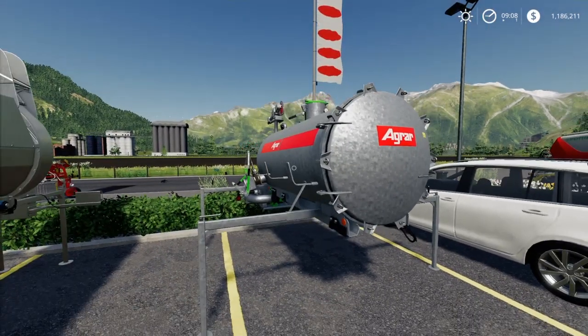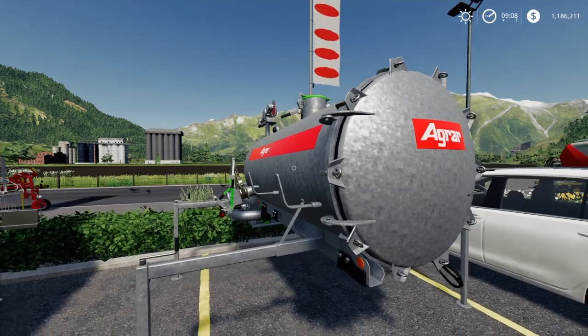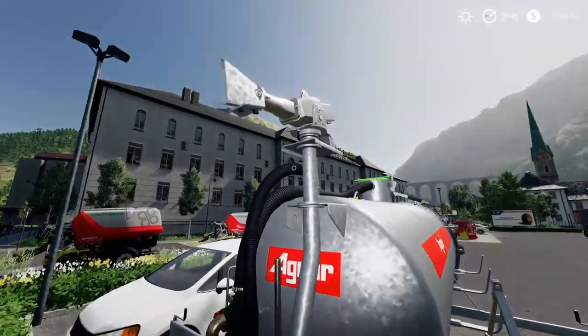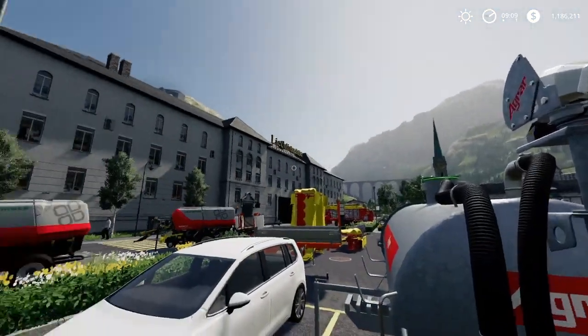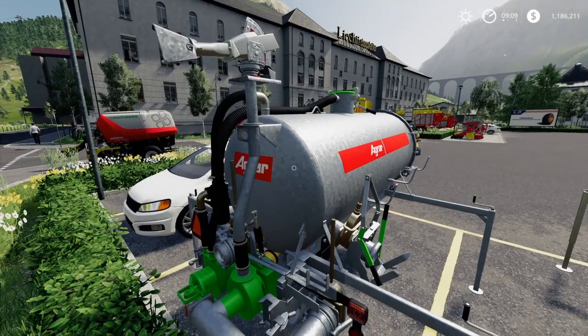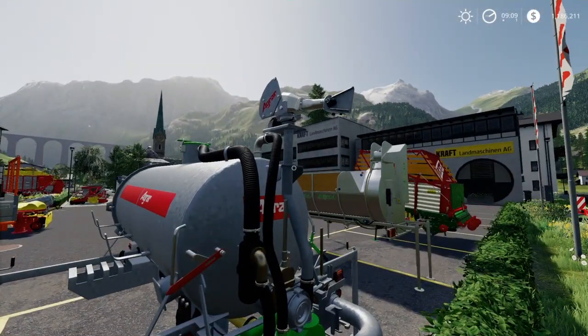Next up for the Unit Track: a slurry spreader — the Agrar ADF 3200 Slurry Digest Tank. 3,200 liter capacity, 10 meter working width. I noticed in the shop it comes with three different attachments: first a kick plate giving 10 meter working width; then a really cool gun attachment that you can control to shoot slurry either left side, right side, or to the back at 5 meter working width; and finally a drag hose with an 8 meter working width. I'd at least show you the gun — that looks pretty cool.